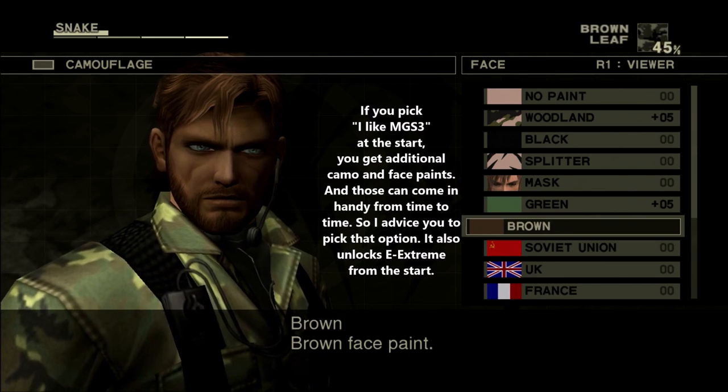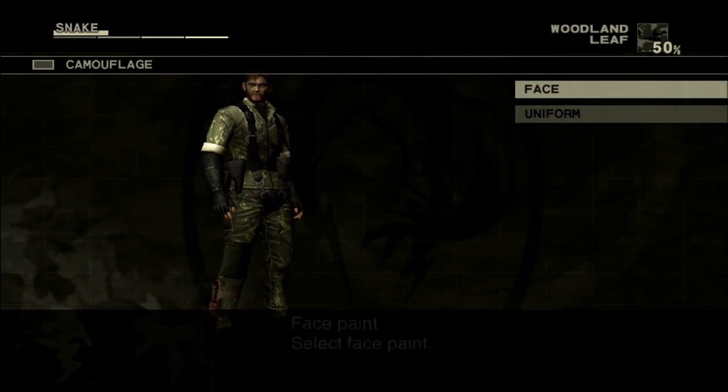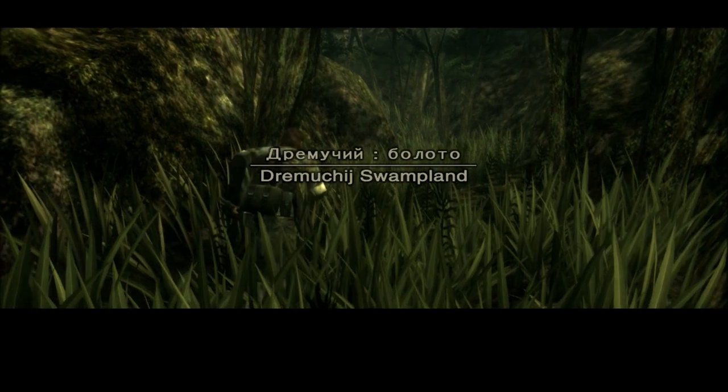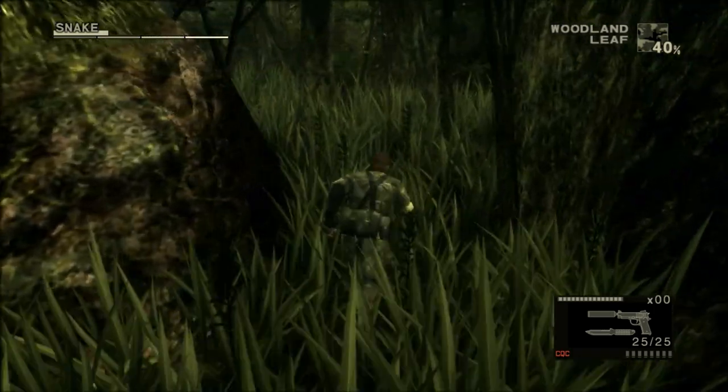However, despite that, perfect stealth is often but not always a requirement, because you can get an alert, evasion, or caution without being directly spotted, and that is still allowed. A difference compared to Hard or Normal mode is that you can carry less food and ammunition. However, when it comes to food, that is never something you need to worry about — there is plenty to be found in pretty much every area of the game.